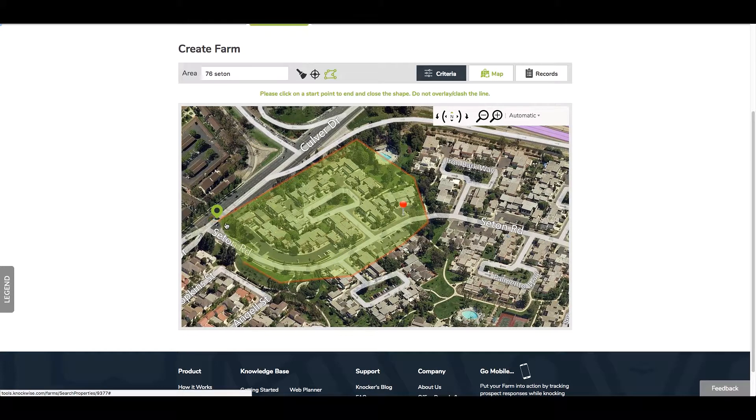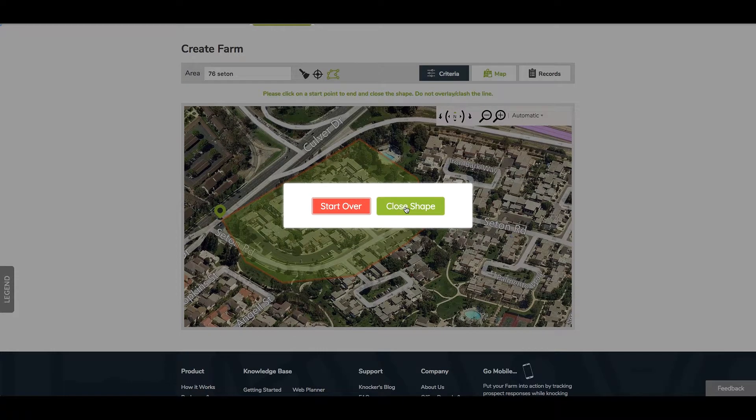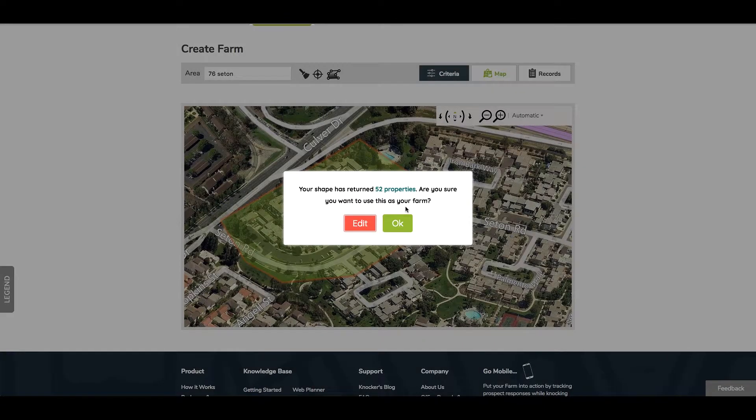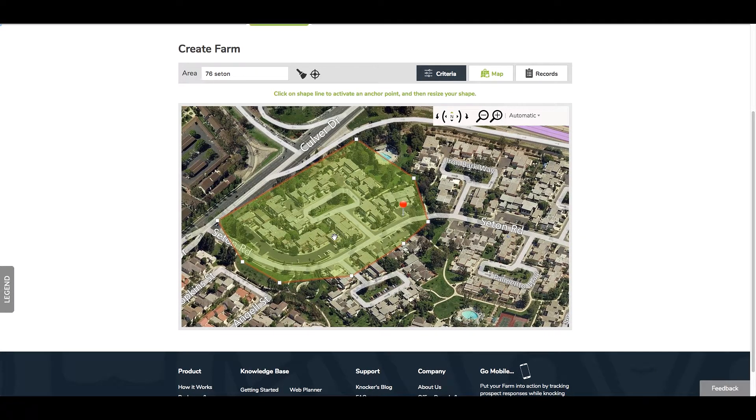Once you're done, go right back to where you started and click at your start point. Do not cross points — just go back to your start point and close the shape. Once you do that, the system is going to give you a count of how many homes are in that shape. In this scenario there are 52, but we're going to click Edit to adjust.